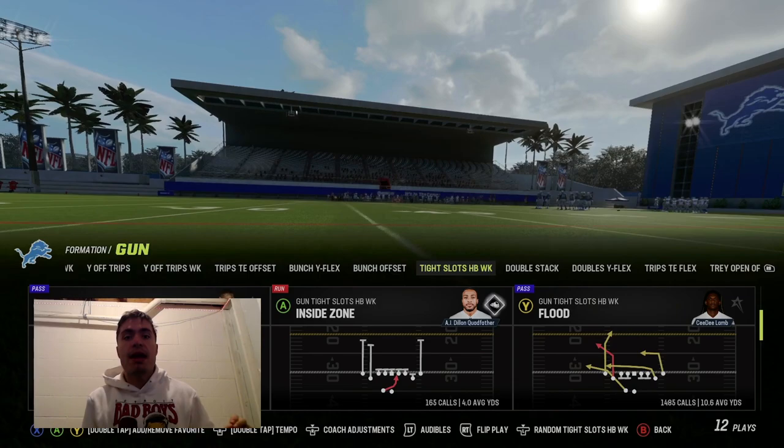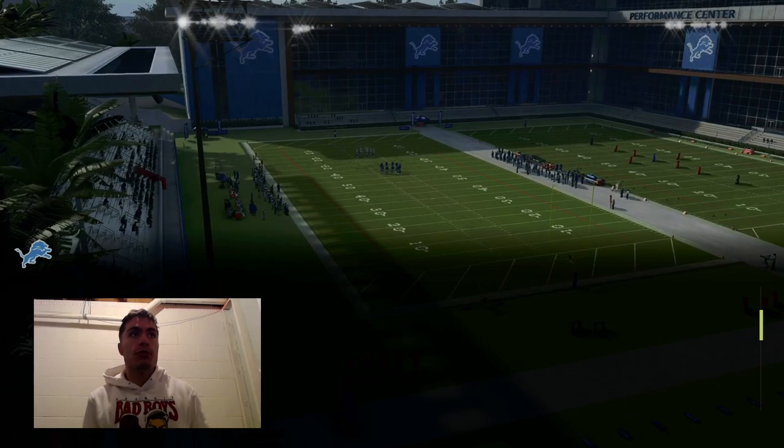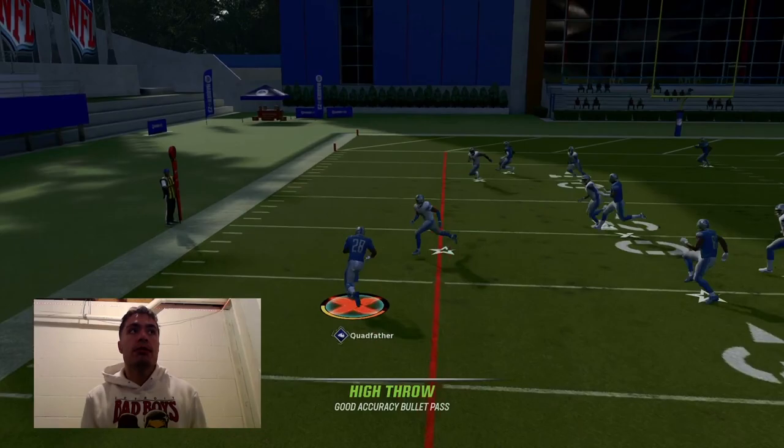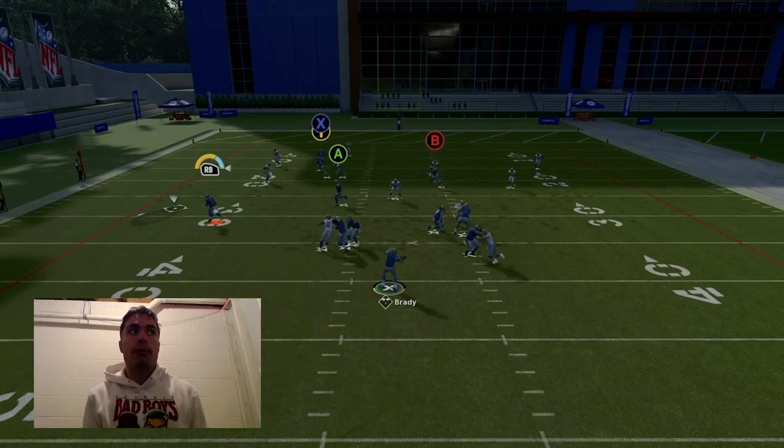The second tip is the importance of high balling passes. In Madden 23, high balling is such a good thing to do for pretty much any type of pass, for a plethora of reasons. Number one: if you high ball flat passes, you can get a really good run-after-catch animation the majority of the time. When I throw this flat to A.J. Dillon, you see how he gets the ball up on his shoulder and keeps running — that is the best RAC animation in the game, and it's only possible if you high ball your flats.